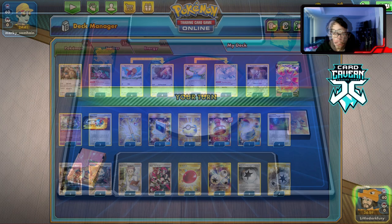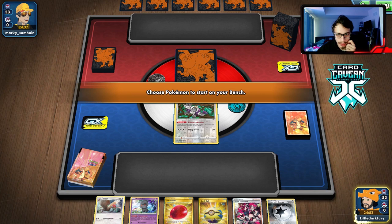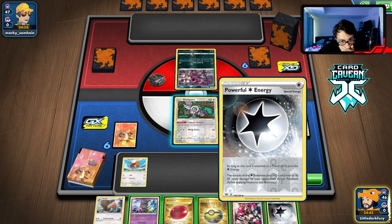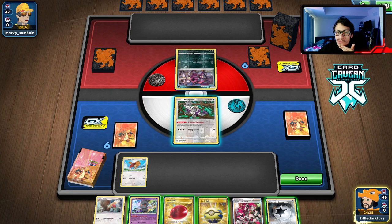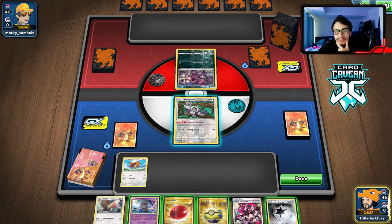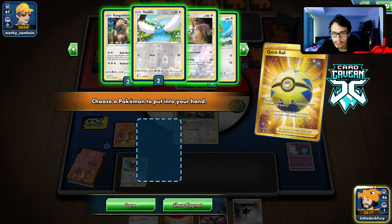Getting into our first match - we lost the coin flip. We might be against a Welder deck, so they might have made us go first. Opening hand is okay. We have a Quick Ball for Spheal which is good, or we can get Kangaskhan. We're up against Eternatus. Not sure what I want to get rid of - I guess we Quick Ball away the Marshadow, it's the only card that's theoretically not useful. We can get Kangaskhan, Zangoose, another Spheal, or Swablu.